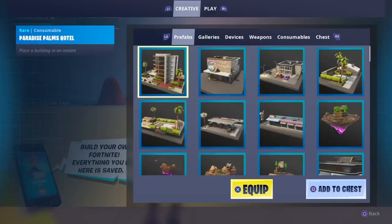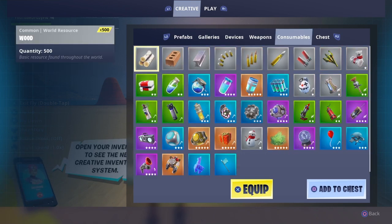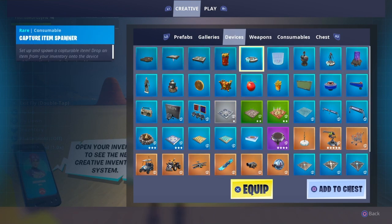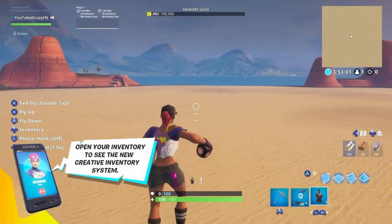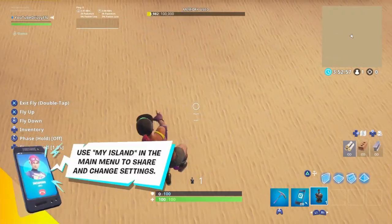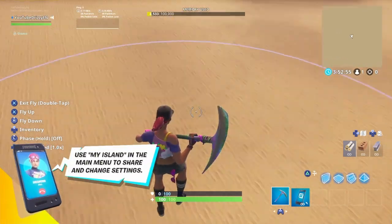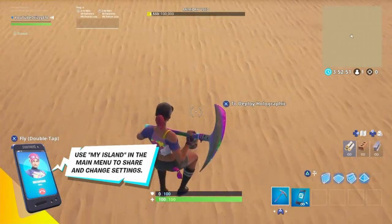So wherever you want, press up on the d-pad, go to devices, and when you see Basic Storm Controller, click that. Wherever you want the zone to end, that's exactly where you throw it. So if I want it to end right here, that's where I'm going to put it. This is where the circle closes.